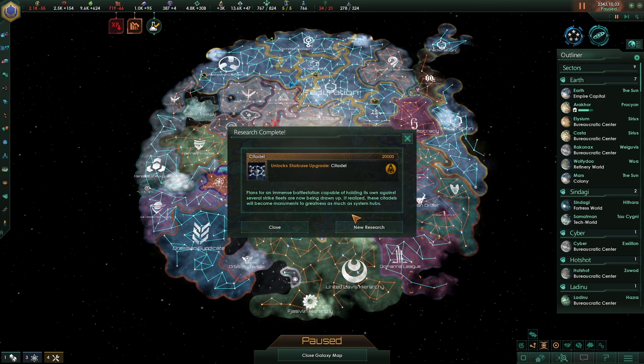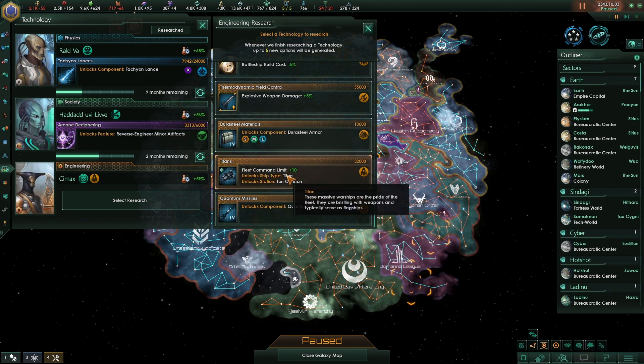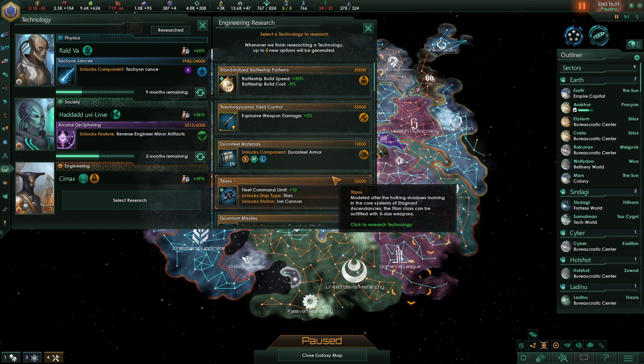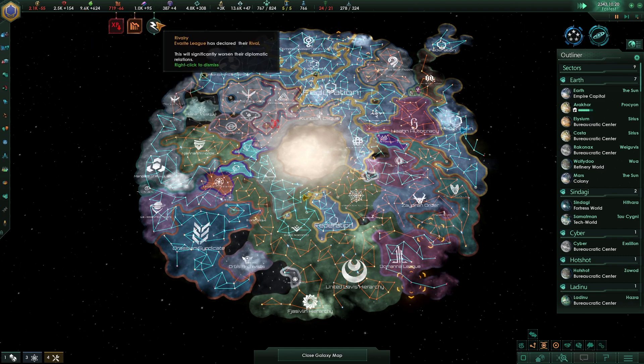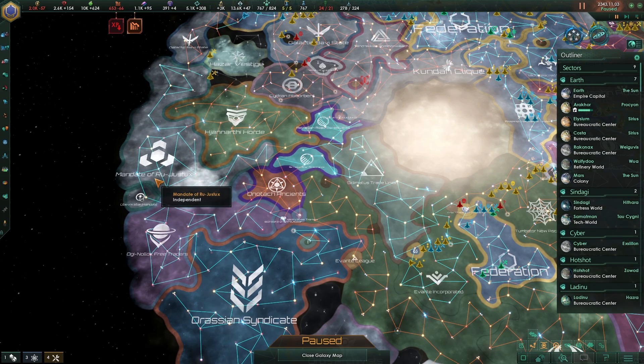Technology discovered — we got Citadel. Next one we need here gets us Titan class ships, which serve as flagships and unlock station ion cannons. A new type of ship seems good to me. In one month we can sell our food for the max price, which will be good, and then that allows us to get more consumer goods. Our league has declared someone their rival — not much we can do about it.